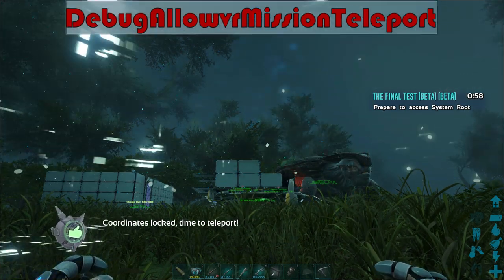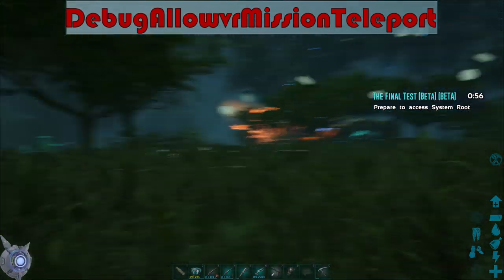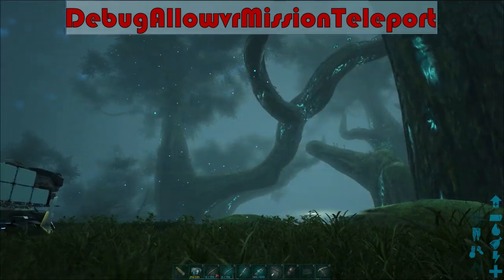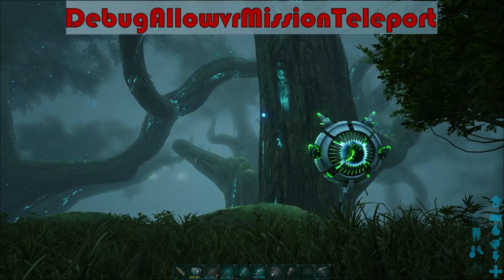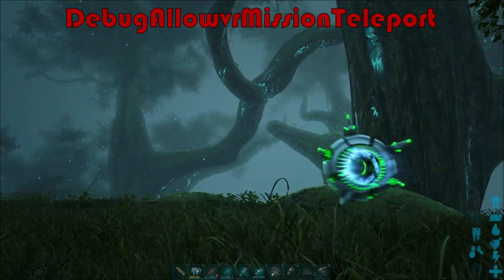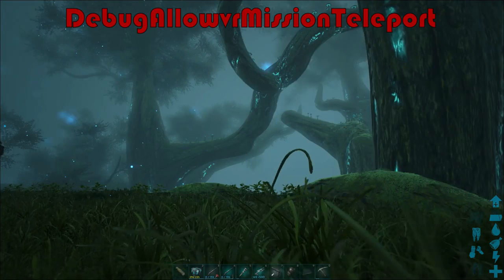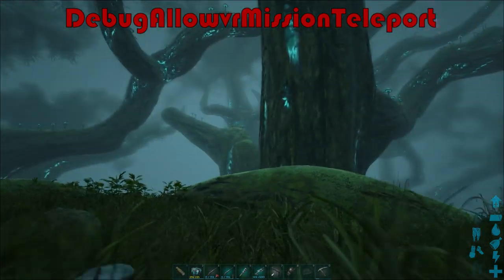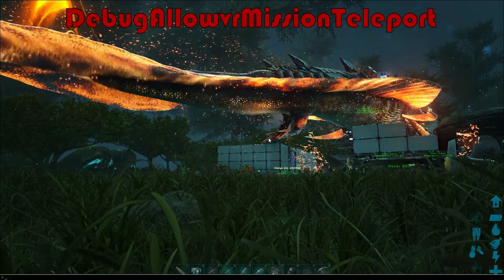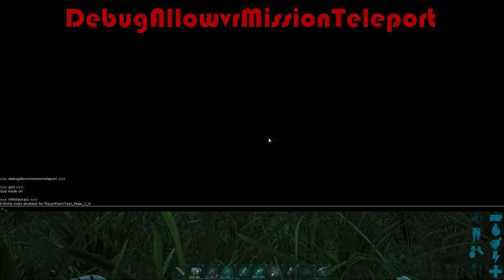So the code is: debug allow VR mission teleport. For this, you will need to have access to the admin panel. That means you can do this in single player. You can do this on your own servers, but if you do this on the servers, you'll most likely want to type admin cheat before this, then space debug allow mission teleport. This is pretty much how the code works.